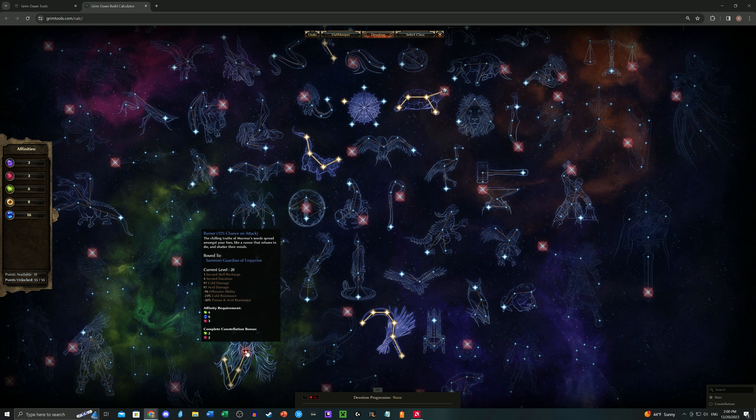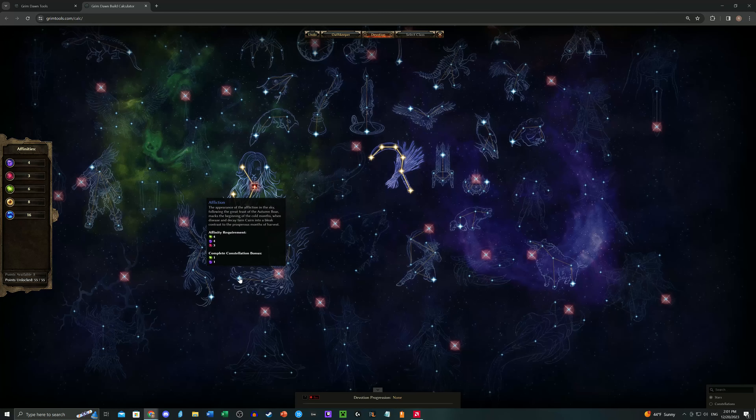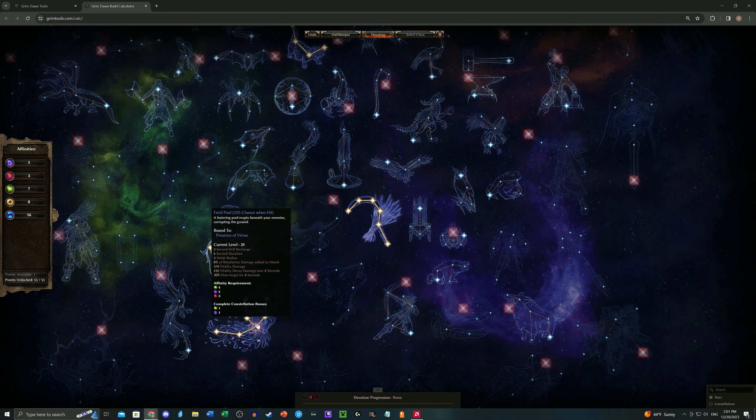We grab Guardians of Empyrean because we're trying to spread resistance reduction to as many enemies as possible — the Guardians are great for this. I typically like to grab the Vitality resistance node as well. I generally don't find the section with more cold damage increases worth it. You could go for Affliction, and I typically do. We grab the Crossroads, and we get Affliction, which is Poison and Vitality — just an absolutely lovely time. This goes on to Presence of Virtue since we don't have Targo's Hammer yet. We slap the Fetid Pool on Presence of Virtue here, and with Path of the Three we have one point left over.